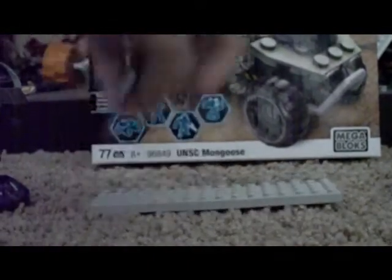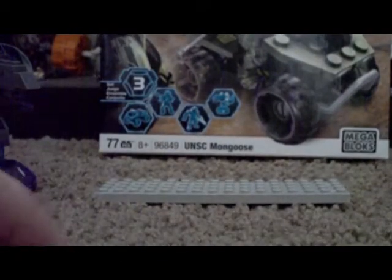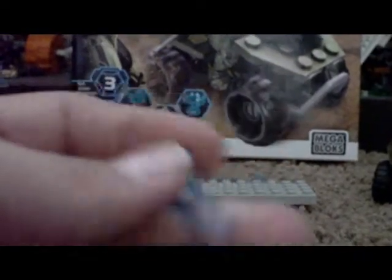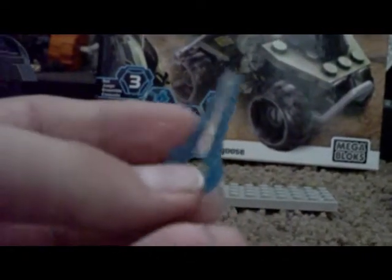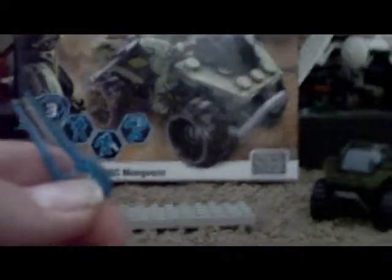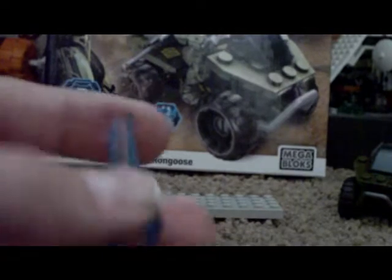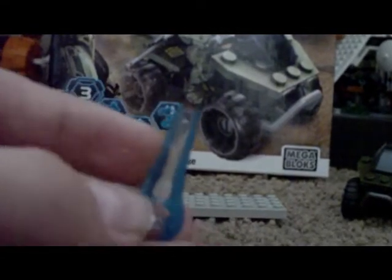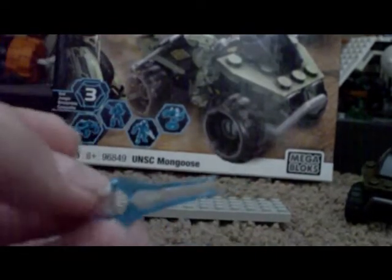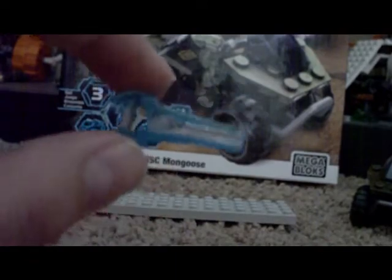Next is the Covenant Elite. I'm not going to go over him — he's a standard Elite. But what I really like — probably one of the coolest weapons — is this energy sword. It is really cool. I know it comes in the other sets like the rocket hog thing, but it's my first one. They make it look clear in the center, but as you can see it's not very clear. But it still looks pretty cool — I like it.